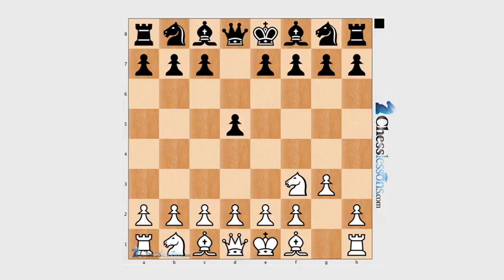It might look like White is taking a passive attitude towards the center, but this view is very dangerous because it might lead you to try to grab the center right away, which is not the best idea. If White prefers to delay occupying the center, you should not try to take it as Black so fast — instead of punishing White, you will be punished yourself.